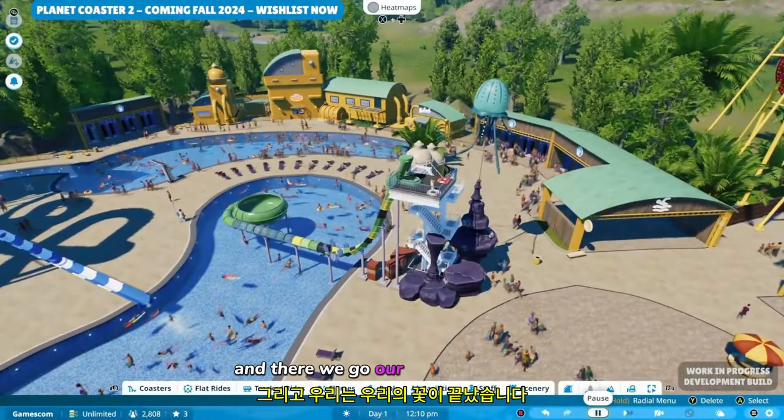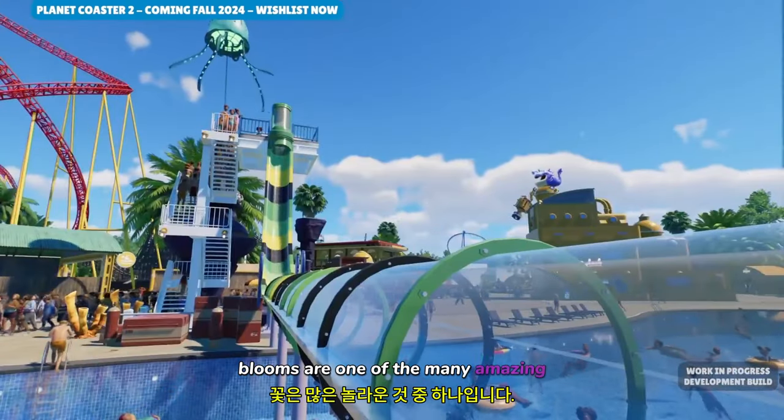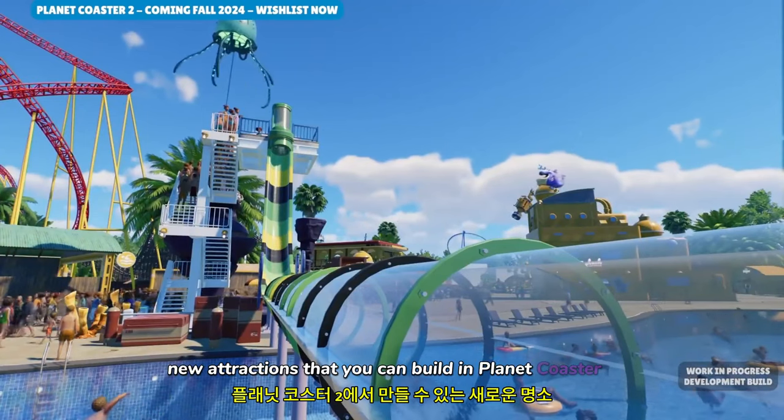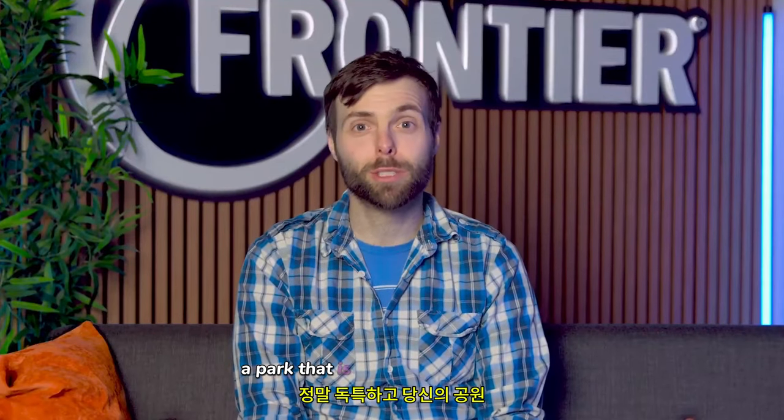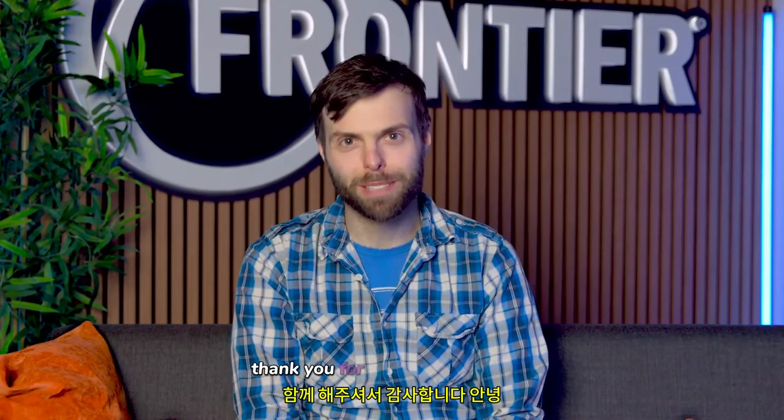And there we go. Our flume is finished and looking good and ready for our guests to enjoy. Flumes are one of the many amazing new attractions that you can build in Planet Coaster 2 that allow you to make a park that is truly unique and yours. If you liked this video, Planet Coaster 2 is now available for wishlisting. Thank you for joining me. Goodbye.